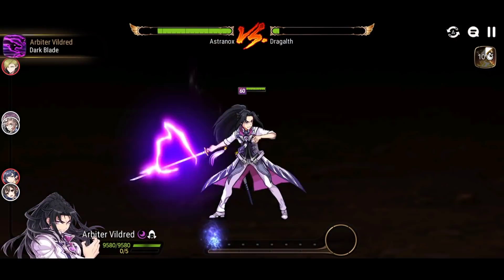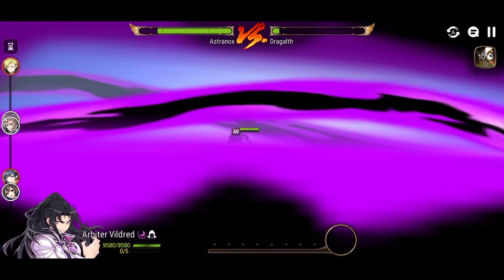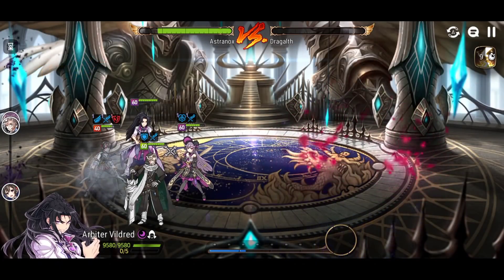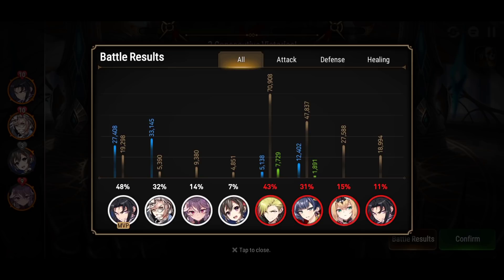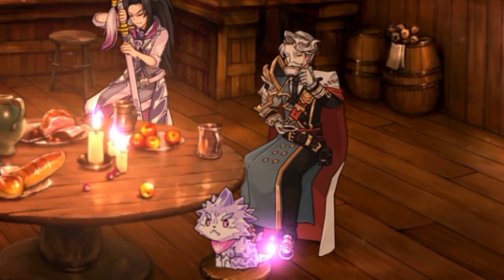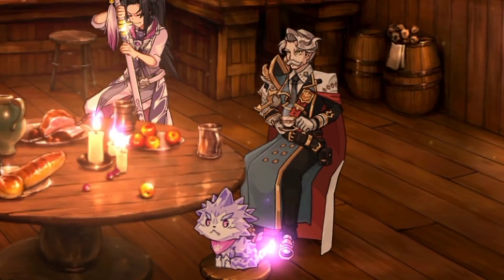We clean up very quickly. Looking at the breakdown, Charles actually dealt more damage than Arbiter Vildred since he went first and hit their whole team for full damage. Let us know what you think about Charles in the comments. If you enjoyed the video, smash that like button and subscribe if you haven't yet. This is Ashanox — good luck with all you do, peace out for now.